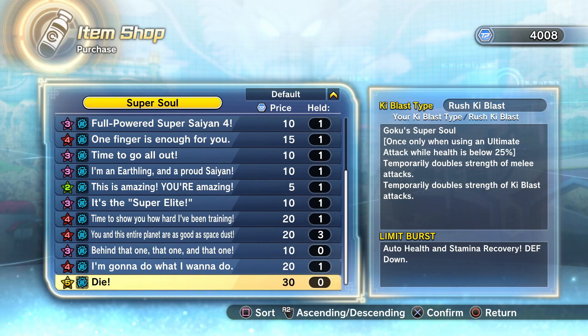It temporarily doubles the strength of melee attacks and temporarily doubles the strength of ki blast attacks as well. It's a good super soul when your health is below 25 — after that you're getting a times two boost, essentially a hundred percent increase to the strength of your ki blast attacks and your melee attacks, which is kind of insane. But again, it only activates when you use an ultimate while your health is below 25.